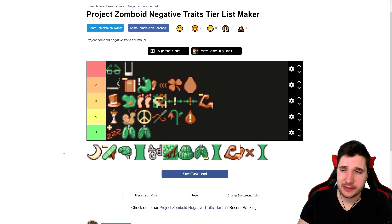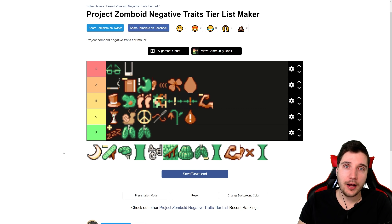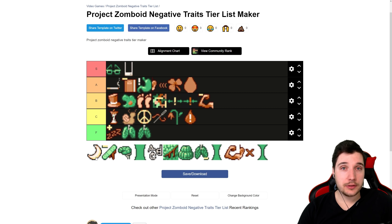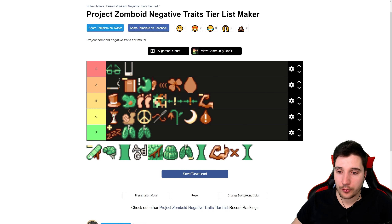Next, what I'd call a trap trait: Restless Sleeper. Six points sounds nice, but the problem is you'll wake up in the middle of the night — like three in the morning — and can't fall back asleep until five, then maybe sleep until eight. You already lost two hours you could have used. Then you get tired faster because you didn't get proper sleep. It's a trap trait. C tier for me. Six points for this? Not worth it.